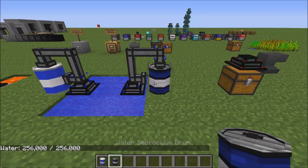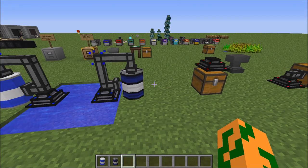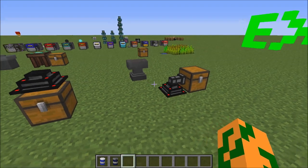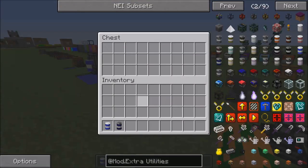You can also pump water with world interaction upgrades into water drums. They also added bedrock drums, which hold a lot more water or liquids. There's also the inter transmitter, which lets you transmit items across space-time magic.